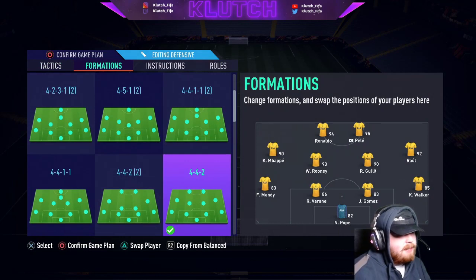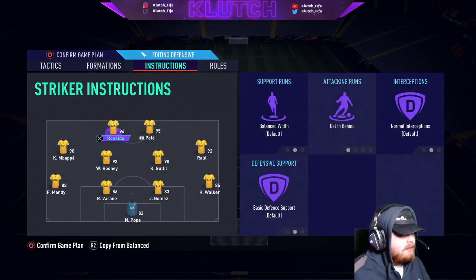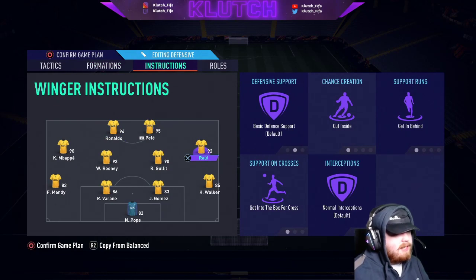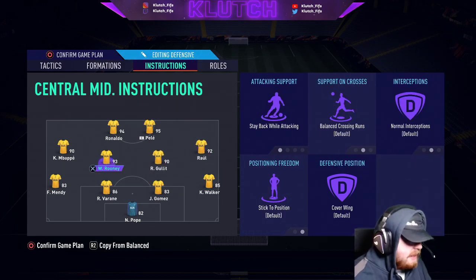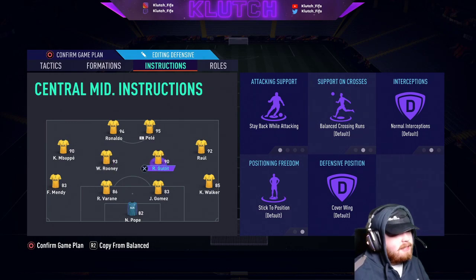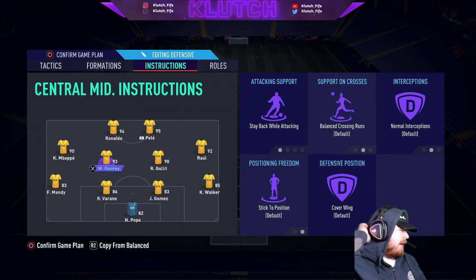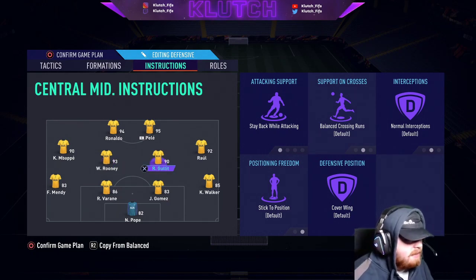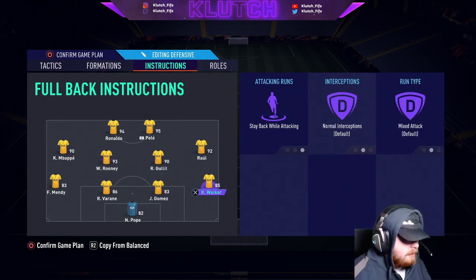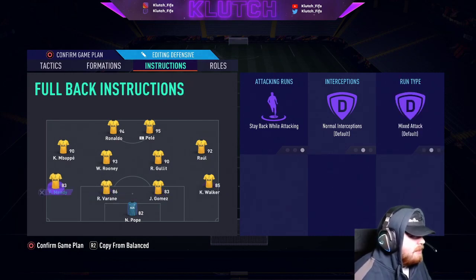This is how we have it set up in game — this one is set up properly. Both strikers are on getting behind to abuse the through balls. Both wingers are on cutting inside and getting behind — cutting inside is more for build-up play on the inside, while getting behind is to make runs between the centre backs and full backs, which is a really deadly area in this game. And getting to the box across to abuse the R1 square crosses, which are obviously very overpowered. Both centre mids are on stay back while attacking — I have 2 attacking centre mids so their work rates push them forward anyway, which is why I keep them on stay back. They're both on cover wing as well. Both full backs are on stay back while attacking.